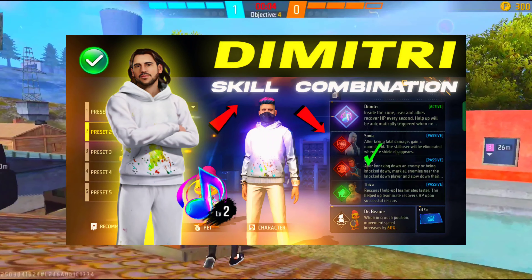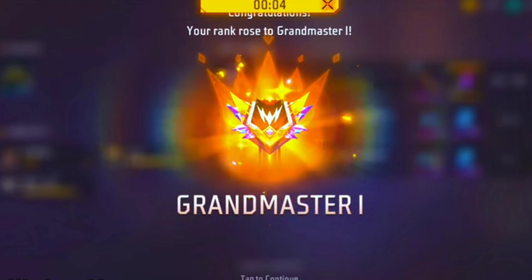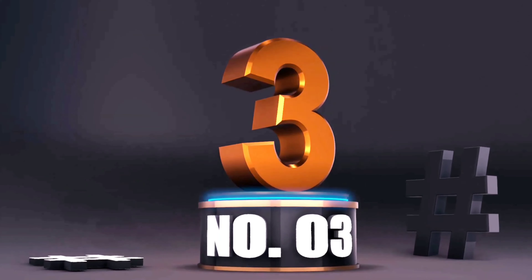Today I am going to tell you what Dimitri character combination you will get guaranteed. What character combination is starting from number 3? The first combination is Dimitri.